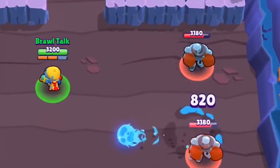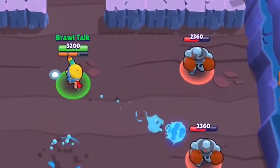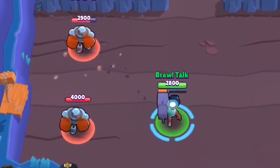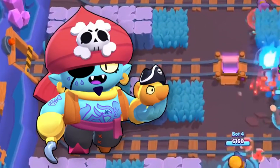Changes 32 through 34 are the new animations for Jesse and Brock's attacks. Summer Jesse shoots water bolts now and her turret also shoots water, and Beach Brock now shoots sharks. Changes 35 through 37 are the new skins for Jean, Sandy, and Barley.